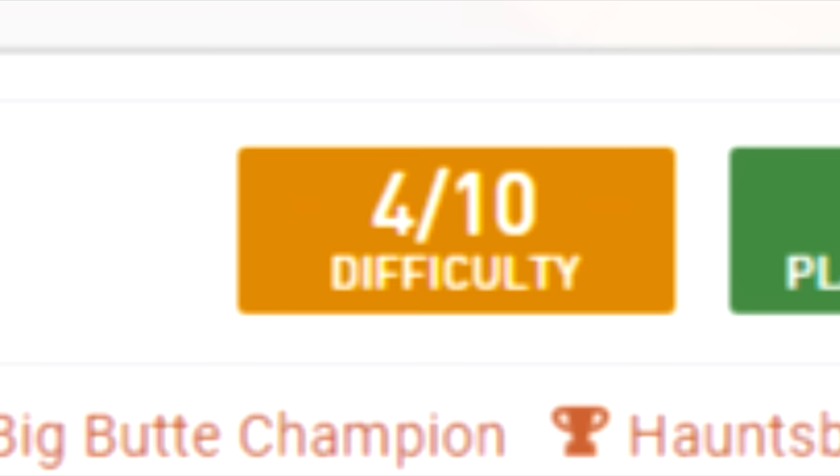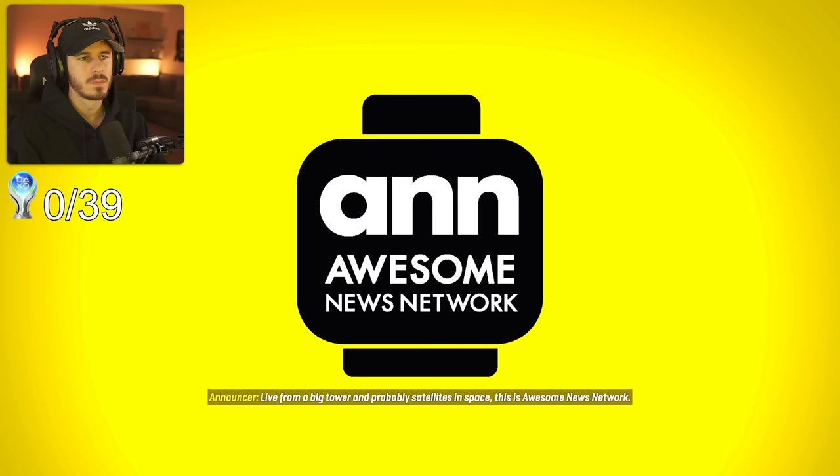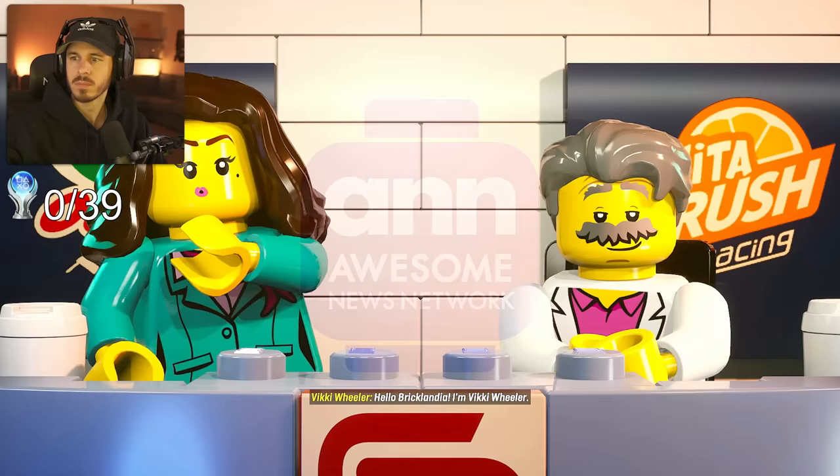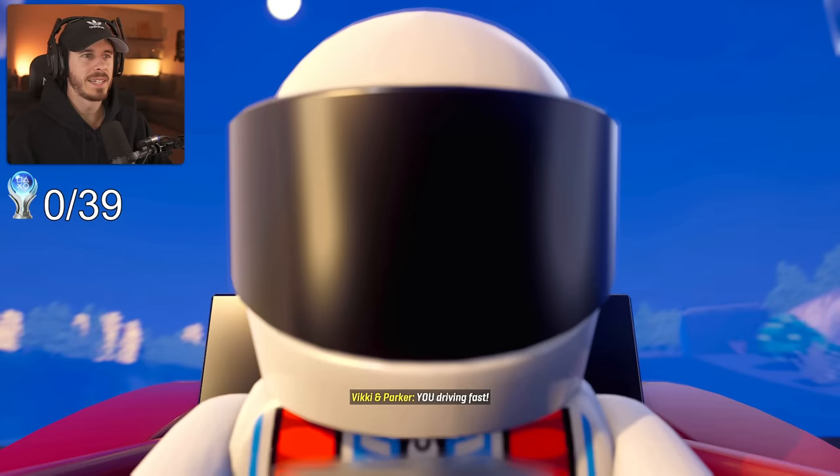Anyway, the game's rated a 4 out of 10 difficulty on PSN profiles, and on average takes 60 hours to complete. Now, most of these 60 hours is just one specific trophy, but we'll get into that later. So the game starts with a broadcast to all of Bricklandia with Vicky Wheeler and my personal favorite character, Parker Carr. They're talking about a brand new racer coming to town, and that's me.